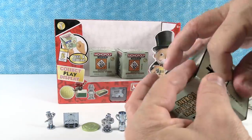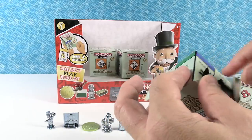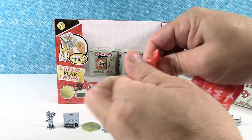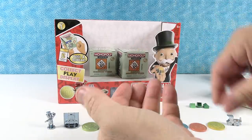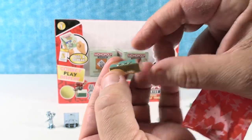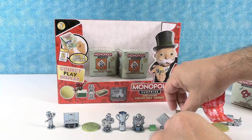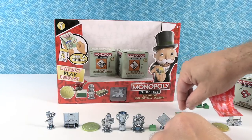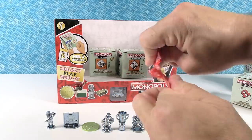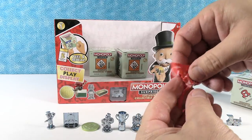Next we're doing boardwalk — these are going to be the tokens or the little ones. Whoa — it's a gold bar! You needed a gold bar. That's nice and heavy too. These are like what comes in the high-end premium Monopoly sets, like the ones with the wooden case. Those were both ultra rare things.